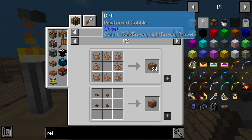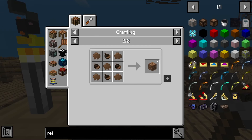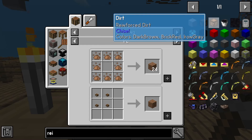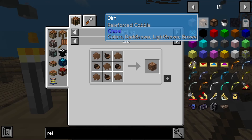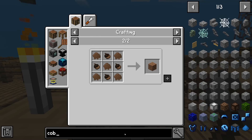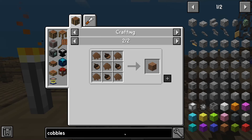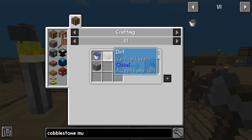Can you look at the recipe for the bucket? When I click on reinforced dirt — I'm trying to make a cobblestone mud bucket. And I have all the resources but why isn't it working? Maybe it only has to be a metal bucket. A higher tier bucket, maybe.